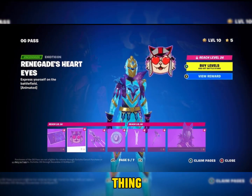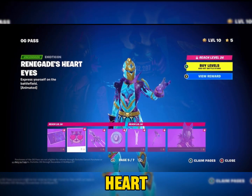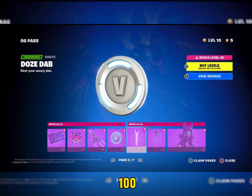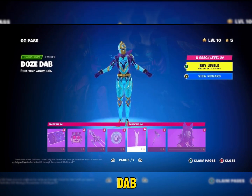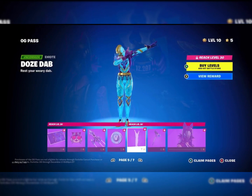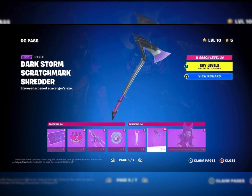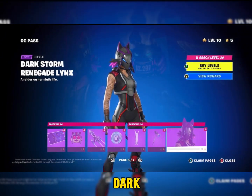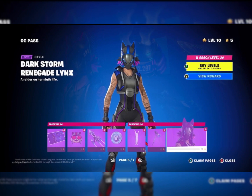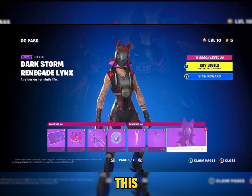We have Dark Storm Renegade Lynx loading screen, We're Running It, Renegades Heart Eyes, Dark Storm Renegades, Wayfarer, a hundred V-Bucks, Doze Dab, Dark Storm Scratch Mark Shredder, and Dark Storm Renegade Lynx. This skin looks really lit because it has the Lynx thing and changes colors.